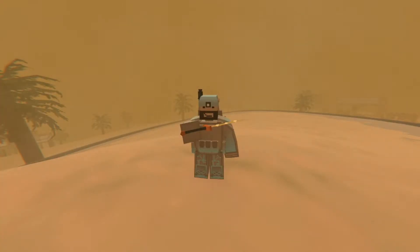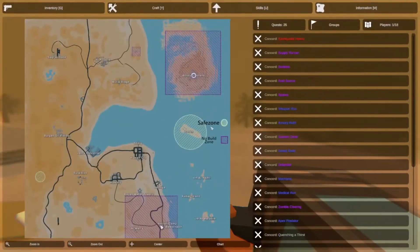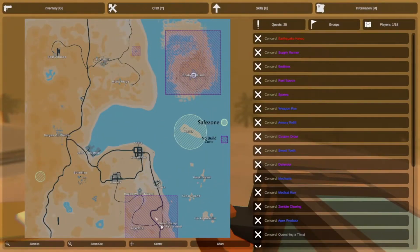Welcome everyone, Reborn Wolf here. In today's video we're going to show you how to progress through Kuwait. First things first, you're going to start off here in the south — this is a no-build area, so you don't have to worry about people having their bases here, but you will see other players spawned here. The first thing you're going to want to do is head north and try to raid the cities on your way.